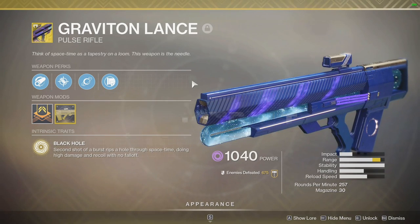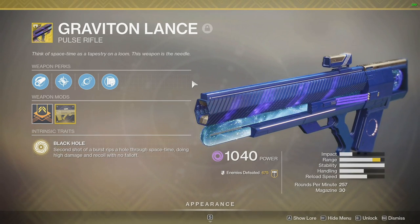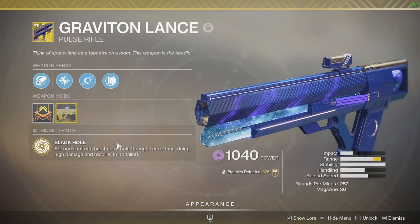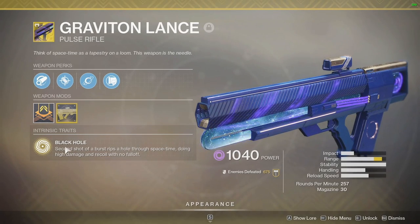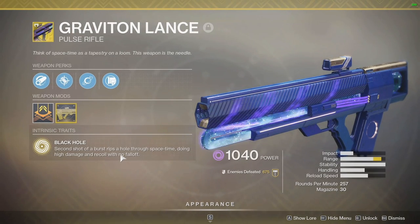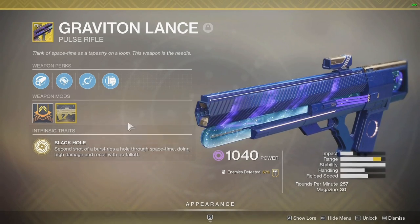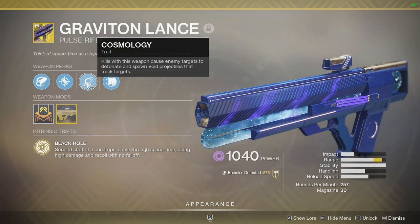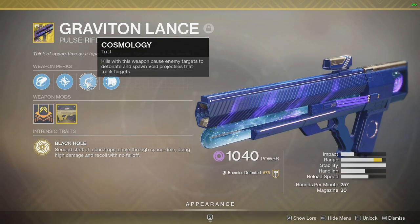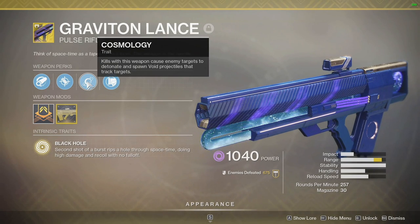Whenever the playlist is out, I highly recommend you take this into it. It is probably the playlist that makes this weapon insanely fun! So let's go over the perks a little bit here and what makes it unique and why I'm taking it out for a spin today. We have Black Hole - the second shot of a burst rips a hole through space and time, doing high damage and recoil with no falloff. So you're doing a lot of damage - it's basically a Sky Rifle. We have Cosmology - kills with this weapon cause enemy targets to detonate and spawn void projectiles that track targets, doing some extra damage to surrounding enemies with pretty good tracking.